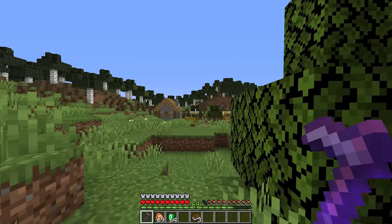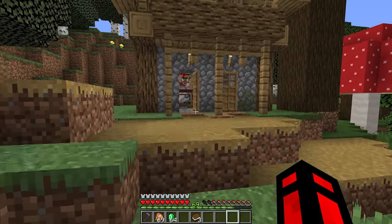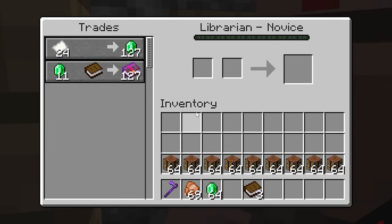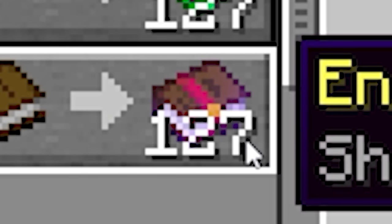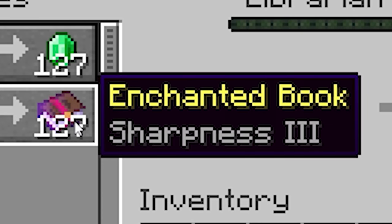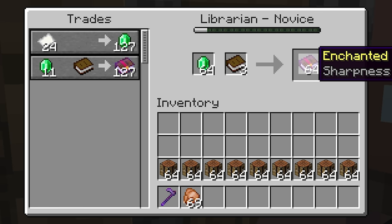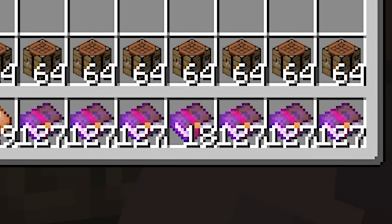Come on, there has to be some villagers around. Yes! There's a villager that wants to trade. Hey, librarian. Oh boy, what is that trade? 127 books of sharpness three. Don't mind if I do, I suppose. Oh my God.